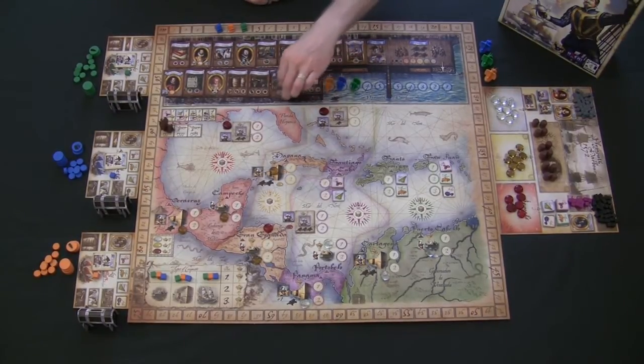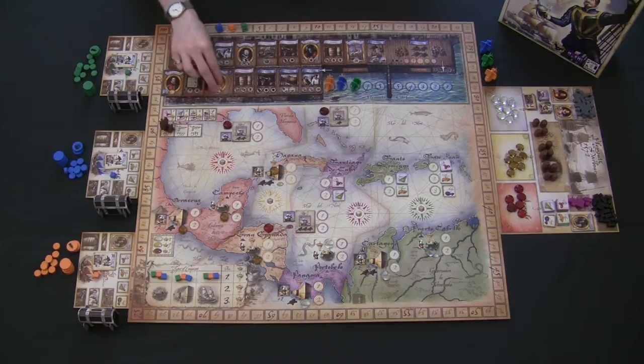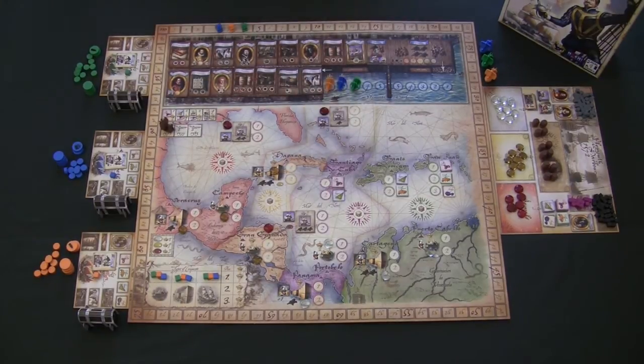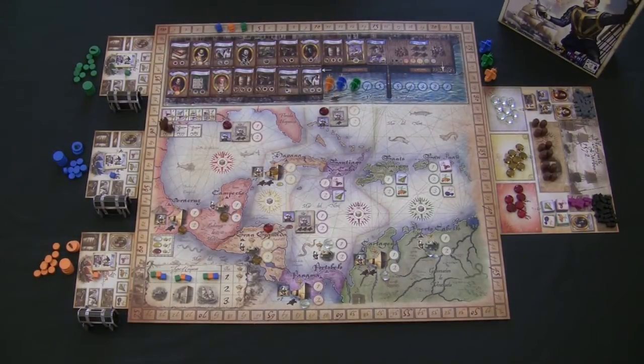For the three and five-player game, use the location tiles to cover up those printed locations to start the game. Francis Drake is a points game — whoever gets the most points on the track around the outside of the board wins.